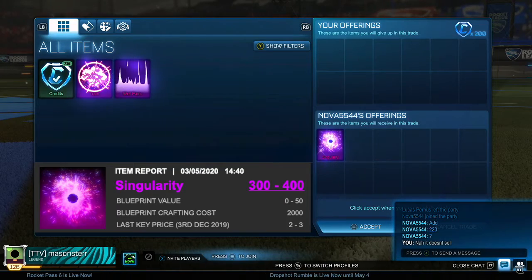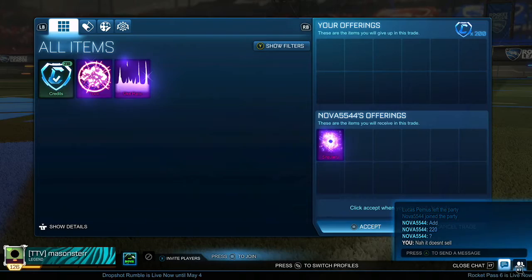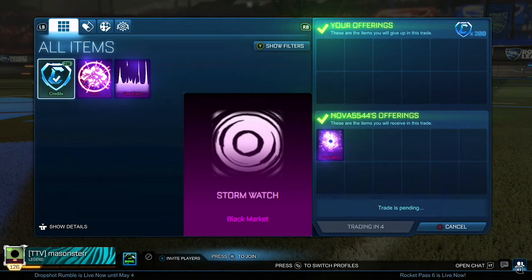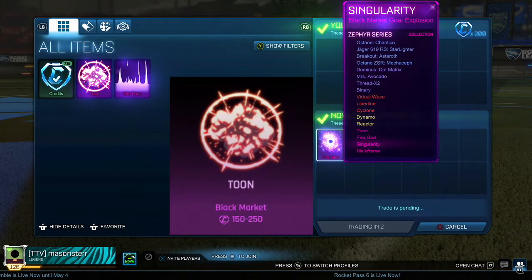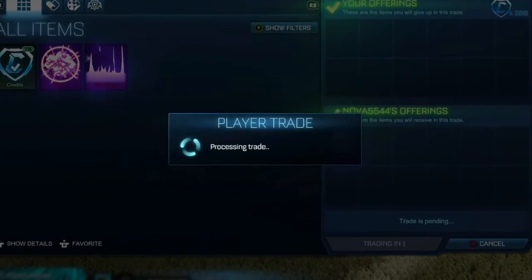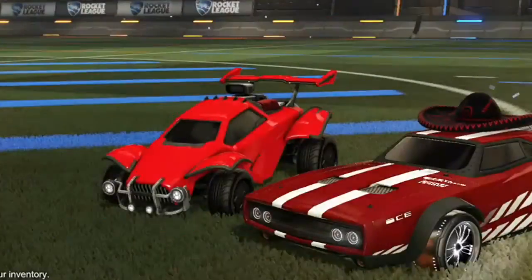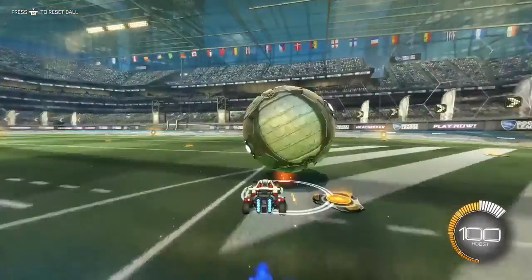We're gonna be getting a steal for the Singularity — under 100 credits of its minimum value. You can see he was actually trying to get 224 but I said no, it doesn't sell. You can say this for a lot of the smaller black market decals or black market gold explosions because people don't have a lot of trading experience, so they'll actually take your word for it. You can actually use your words to get better trades.